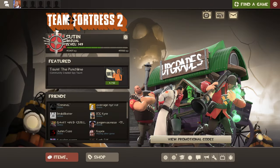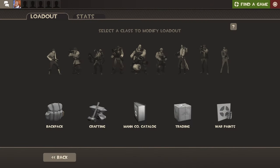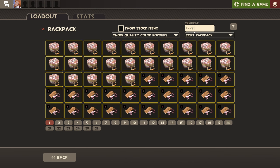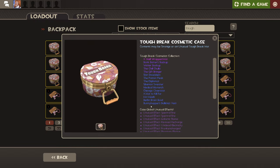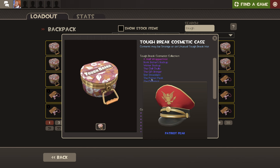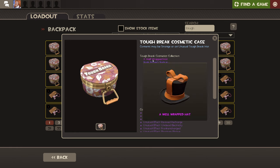Welcome everyone! It's Halloween in TF2, so I have decided to unbox 25 of the new cases and 25 of the Tough Break cases. Why these? Well, because we can get this hat in Unusual. I haven't seen the new effects, but let's hope we will see at least one, and preferably on this hat or this one — both are nice.